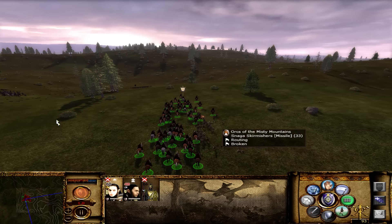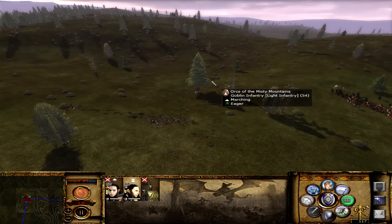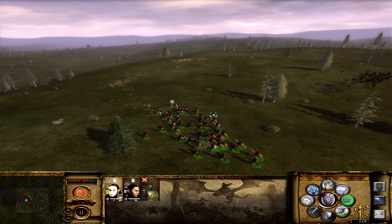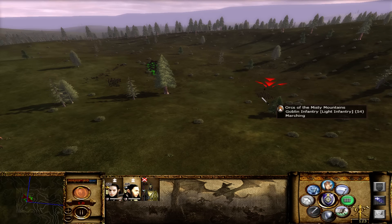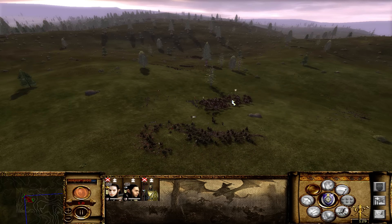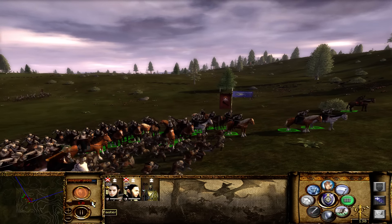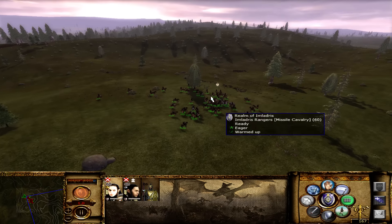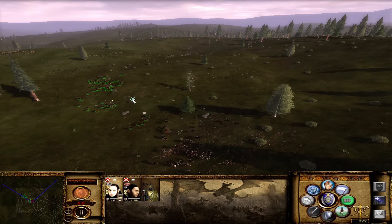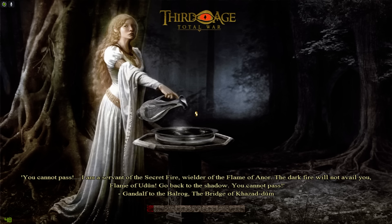Let's go stop them. They are withdrawing - chase them down. The enemy army flees the field. Pursue and run them down. Our foe is utterly vanquished - 12 for 31. A good start to the episode.